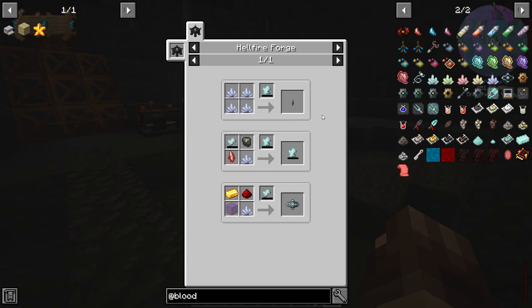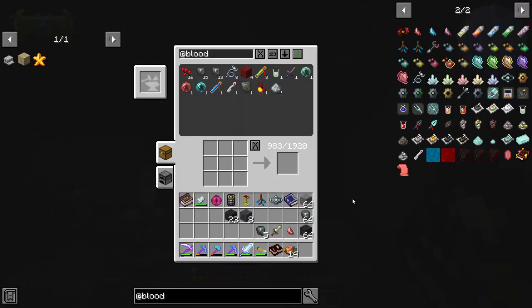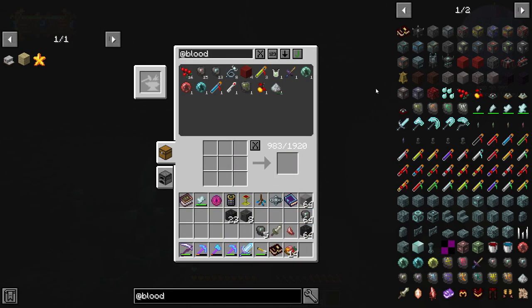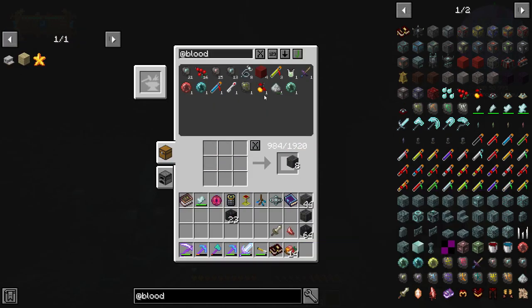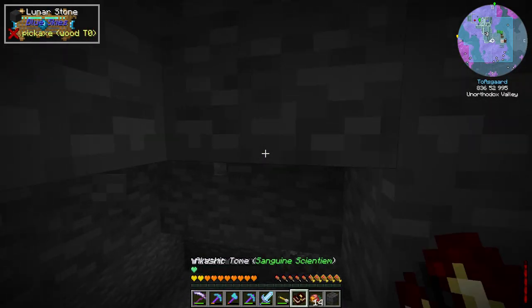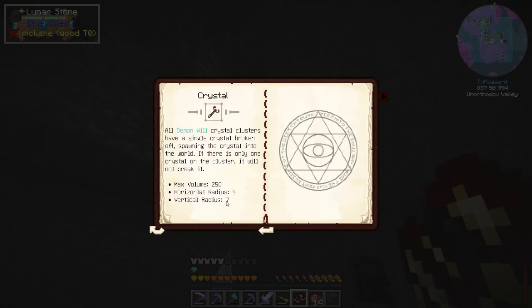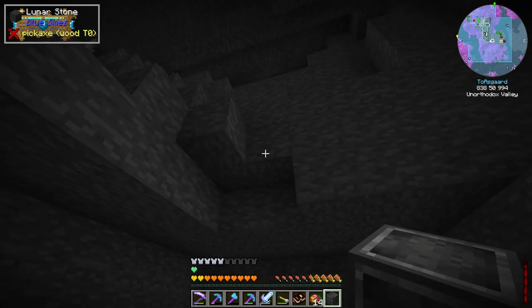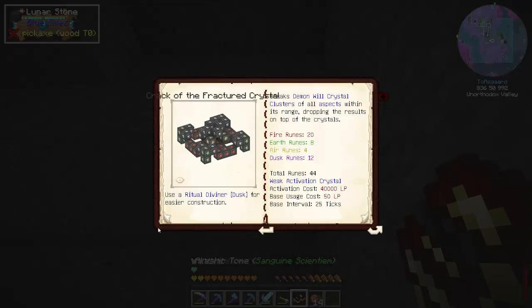Let's go ahead and get the other wheel crystals going as well since we might as well — they'll likely come up for the ATM star. The spark of knowledge — don't need that one. For the crack of the fractured crystal we're going to need 44 runes, so let's get 48 and then make the master ritual stone. Horizontal radius and vertical radius look fine — we'll go ahead and clear this out.